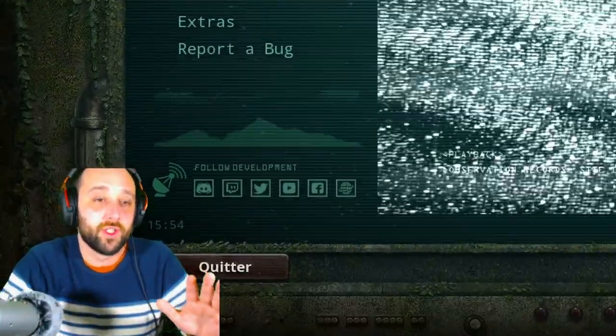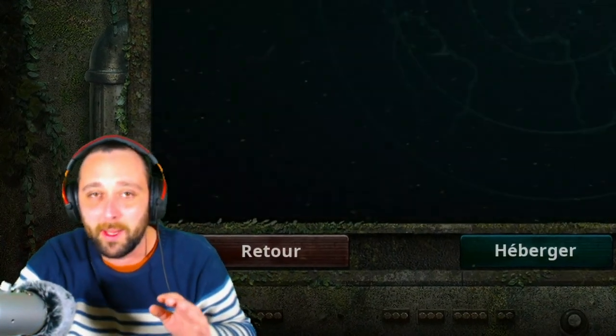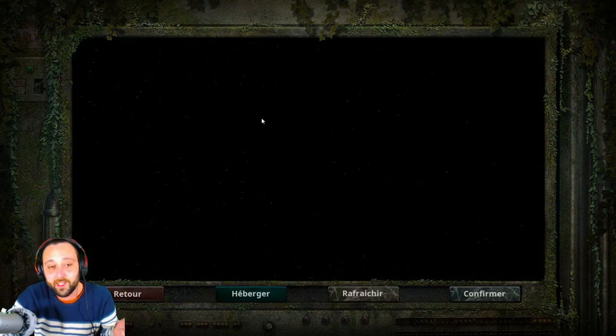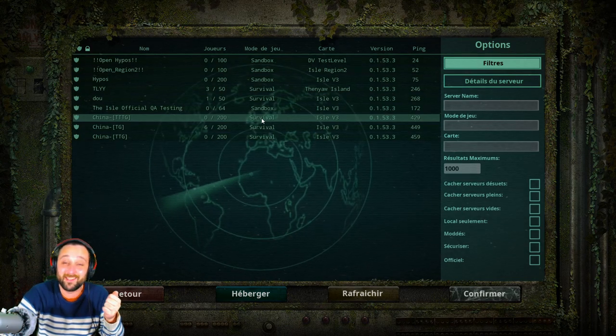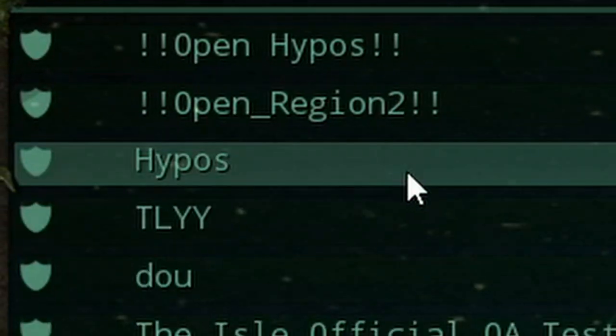Qu'est-ce qu'il se passe dans cette vidéo ? Vous avez vu le titre, alors je vais vous expliquer tout ça directement. On va rentrer dans le jeu directement. Donc, on va aller directement dans le vif du sujet. Je vais cliquer sur jouer. Ce n'est pas la version classique de The Isle — vous voyez qu'il est écrit Open Hippo, Open Région 2, Sandbox Hippo.